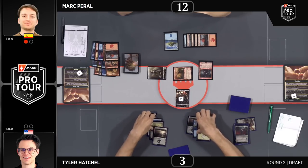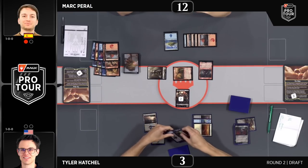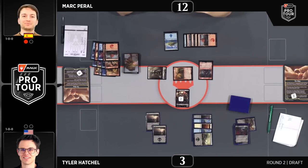Let's see what Hatchell can cook up here — it's up to him on three life facing a fully active ring.